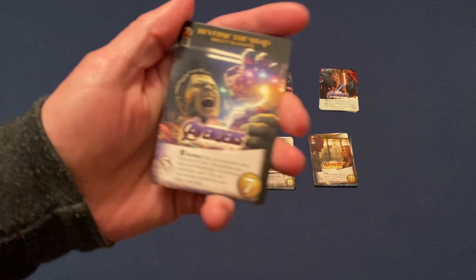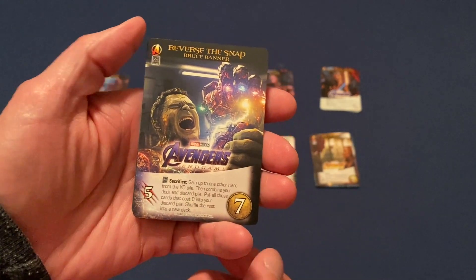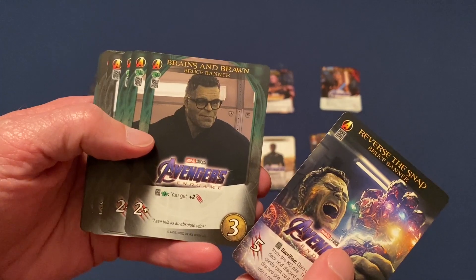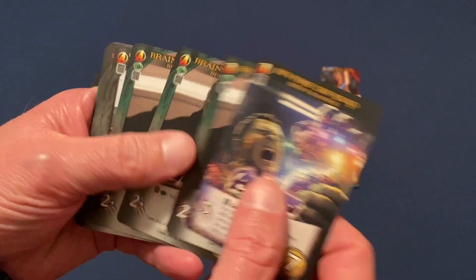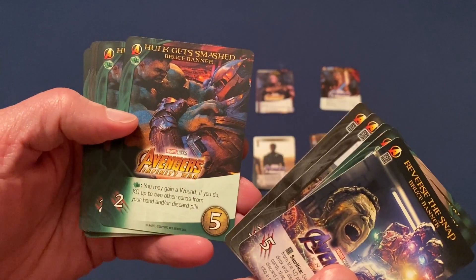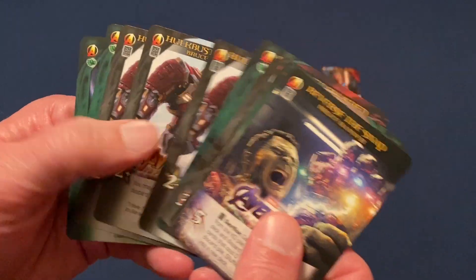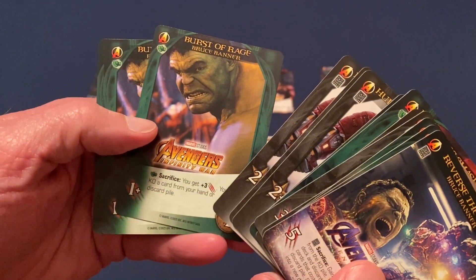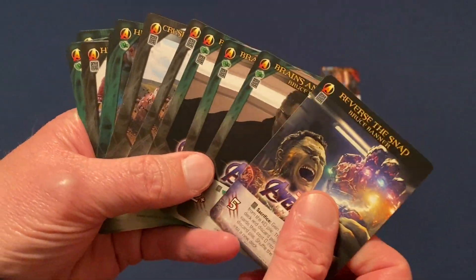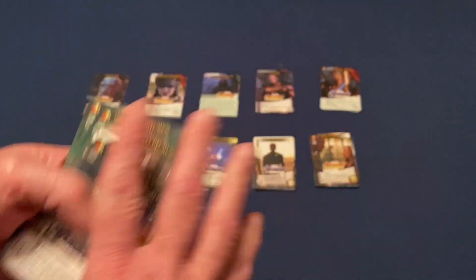So we have Bruce Banner here — that's a pretty cool looking card. This is his rare, his big card. And then we have a couple of the Brains and Brawn — we have Smart Hulk, we've got three of those. We've got Crush Puny Weaklings, a couple of those. Hulk Gets Smashed, two of those. The Hulkbuster Armor — we have three of those. And then three Bursts of Rage. So you can see we do have some tech and some strength. Punchy Fists. Like those. Very nice.